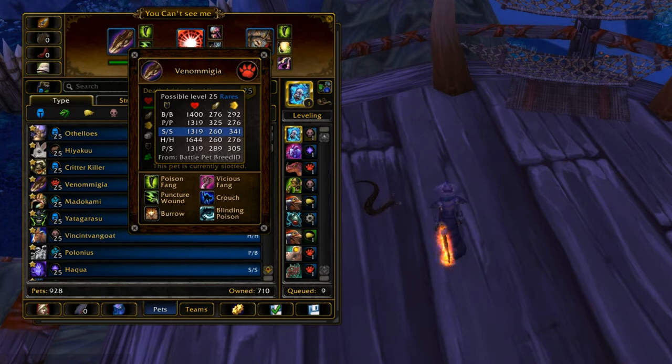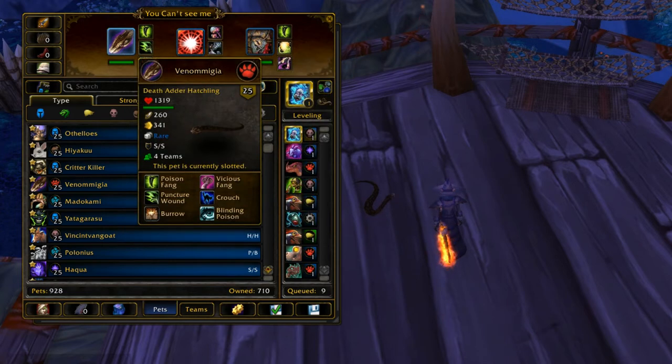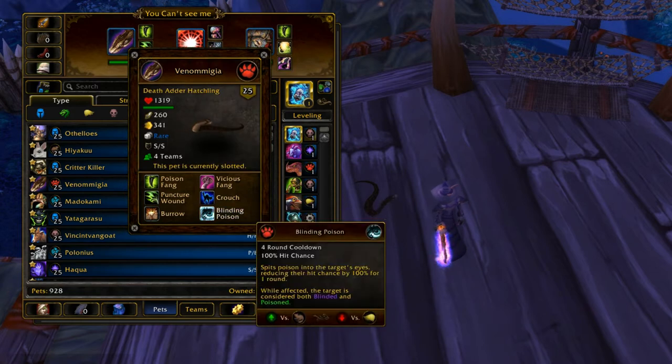The Power Speed breed can do if you really want a Death Adder — 305 isn't terribly slow — but you really want SS because the SS one is going to be able to outspeed pretty much everything. And the reason you want to outspeed your opponent with a Death Adder Hatchling is because of Blinding Poison.